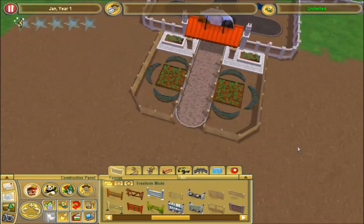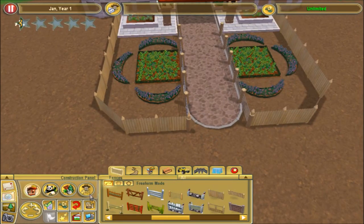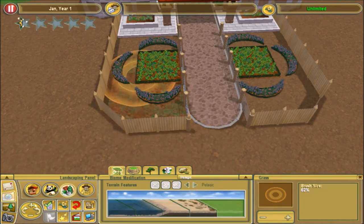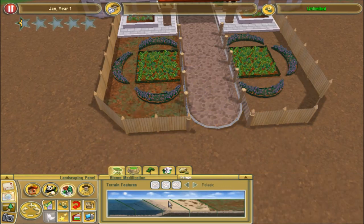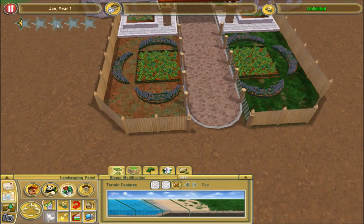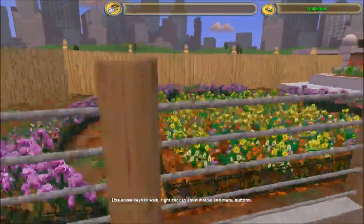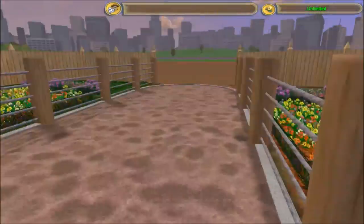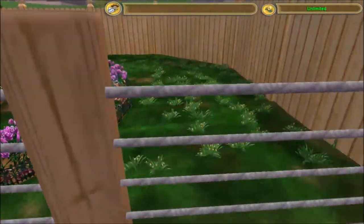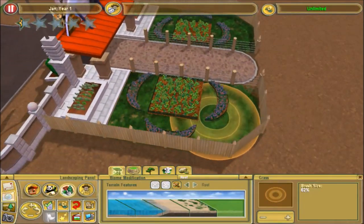I'll put some trees maybe. Let's find some grass I like. What is this grass? It's kind of funky. I think I like this one because it's really vibrant. Up close, I think these ones might have like seashells in them, which looks kind of weird just randomly. This one doesn't seem to. Yeah, I think I'll use this. Is that a reef? Yeah, okay.